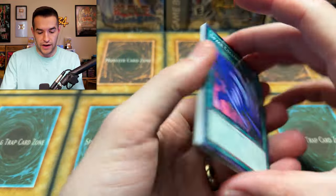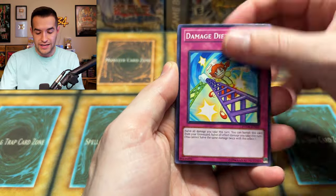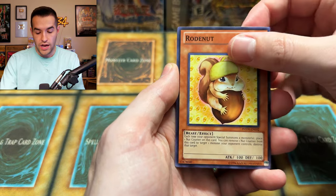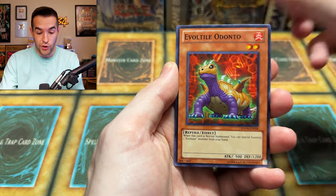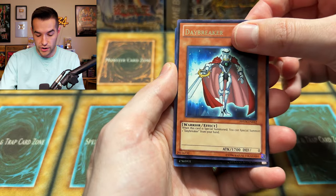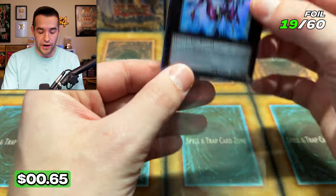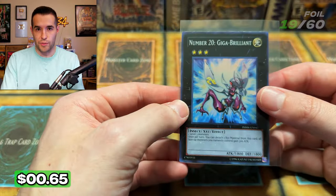One left, and then we go on to the final tin. We have Space Cyclone, Damage Diet, Luminize, Air Traffic Control, Poisonous Winds, Road Nut — we only have like two of those the whole time — Daybreak, can't pull these cards, and Number 20 Giga Brilliant — this has an Ultimate Rare when they did Ultimate Rare promos that one time. So the Super's not going to be worth anything.